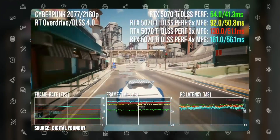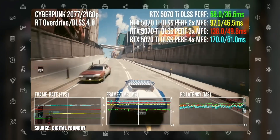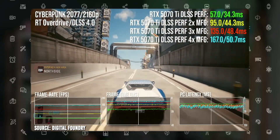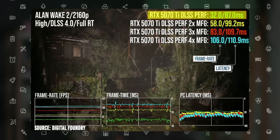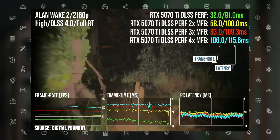So the 5070 Ti is equal to the 4090 — with an asterisk. You've got to enable those fake frames. The 5070 Ti gives you very playable frame rates on Cyberpunk 2077 at 4K high settings. Now let's move on to another game that eats up all your VRAM and is very heavy on your GPU — Alan Wake 2, especially with path tracing on.